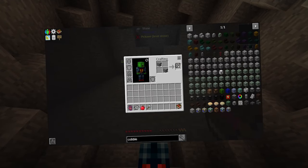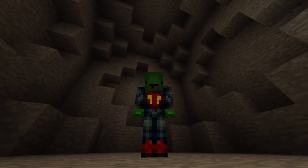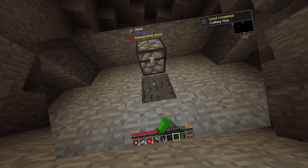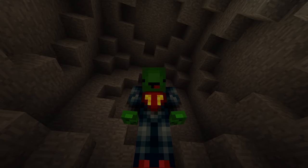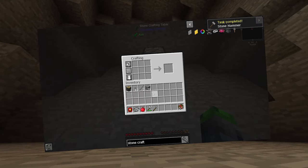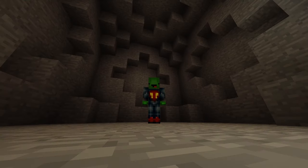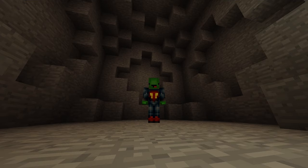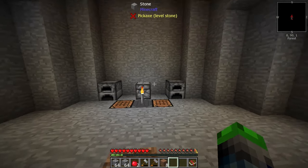We're going to make some cobblestone parts, which will let us make a cobblestone chesticle. Then we'll make a stone crafting table and place it in front of the stone chesticle. We need to get some digging going, make a hammer and a crook, turn cobble into gravel, gravel into dirt, and crook that dirt — that's how we made it here.